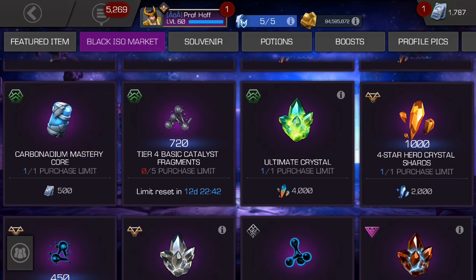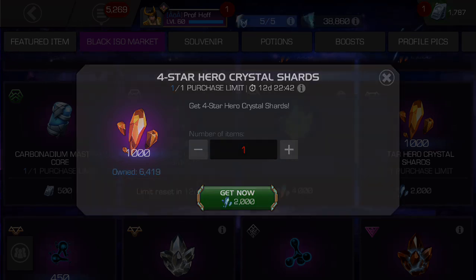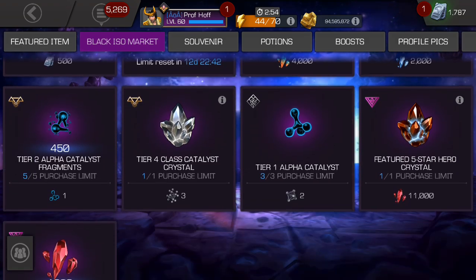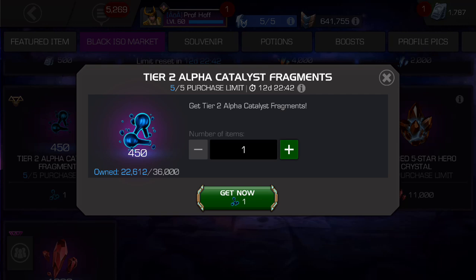The four star hero crystal shards — trading 2,000 three-star for 1,000 four-star — that's fantastic as well. I don't think I have the ability to do that based off my three star shards right now, but it's easy to build those up, especially if you open some premiums. The tier two alpha catalyst — you can trade in one. It's not a spectacular deal, but it's still better than nothing, and could be worth about three times the normal value. You can do that for five every two weeks.